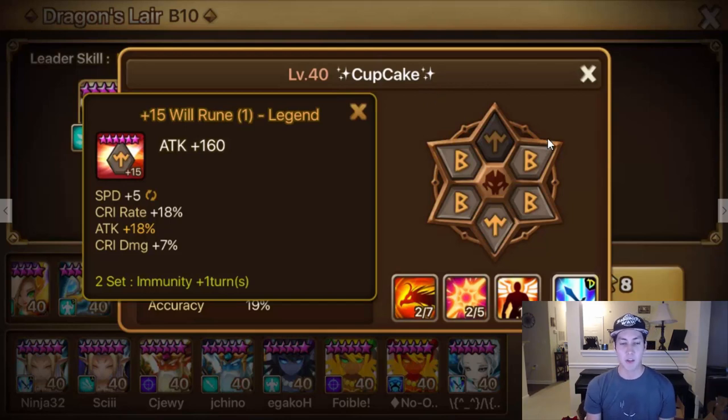Anyway, Cupcake, thanks for the slot one will rune here. You enchanted it but I think you need to grind it as well. We'll move past it because I see 18% crit rate, 18% attack, and 7% crit damage. Any type of rune like this where it has every single stat that you possibly need and a lot of that stat is great, because you're gonna need many of these runes — especially since it's will.